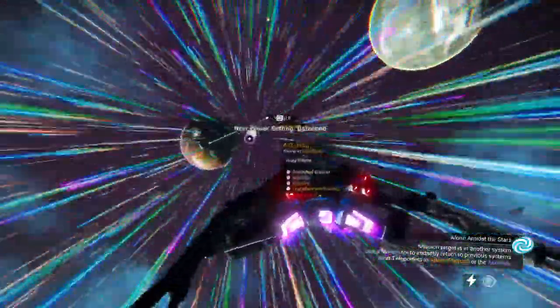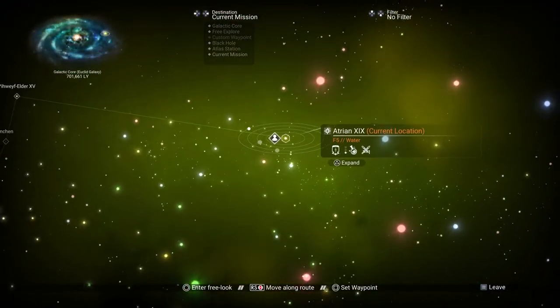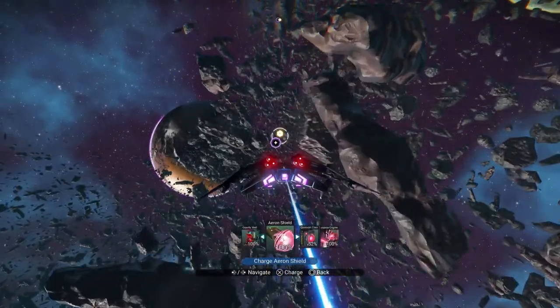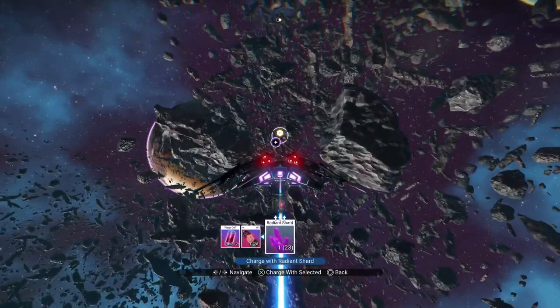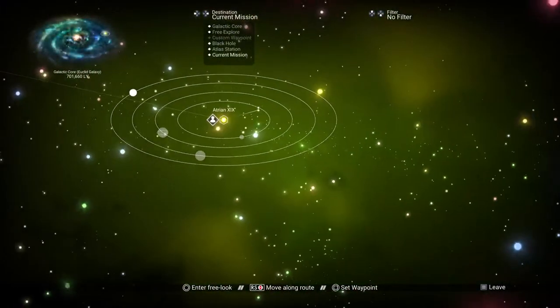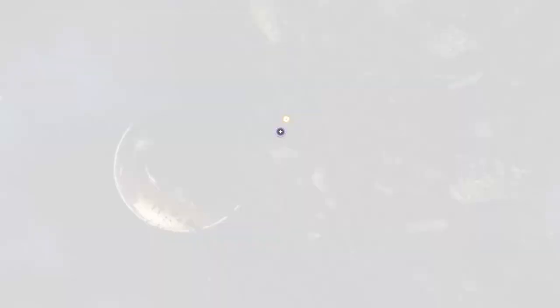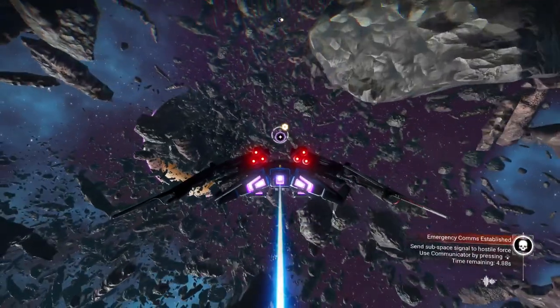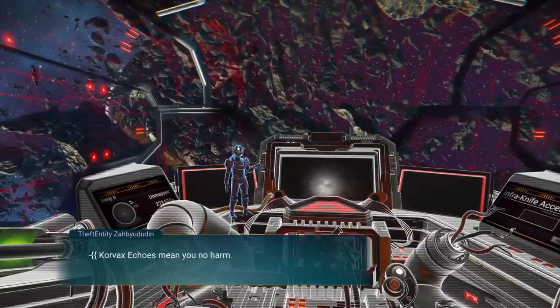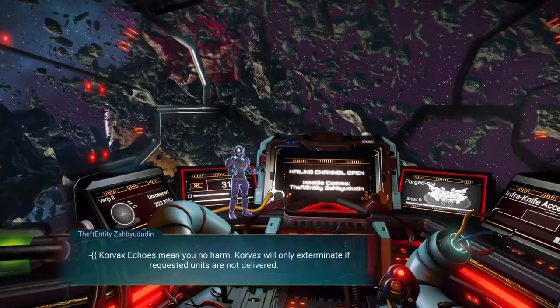One thing I really like about sentinel ships is you don't need warp cells — you just use one crystal and it fully recharges. That's really convenient.